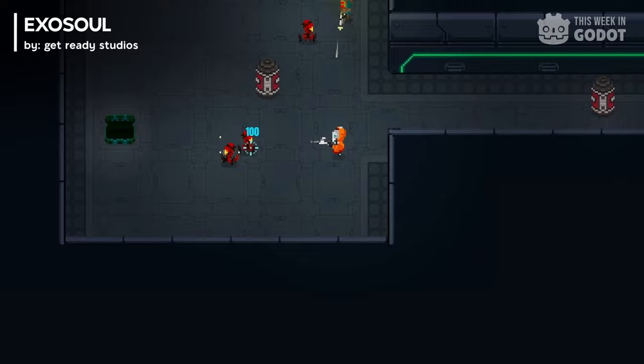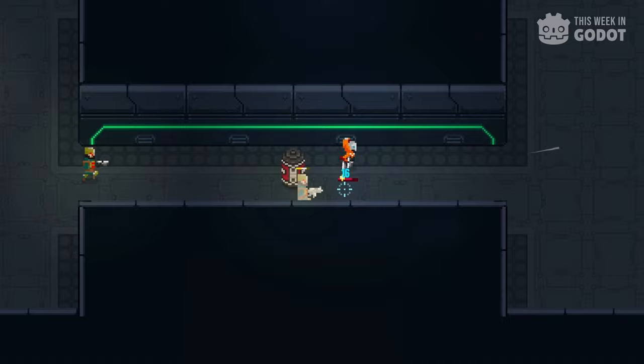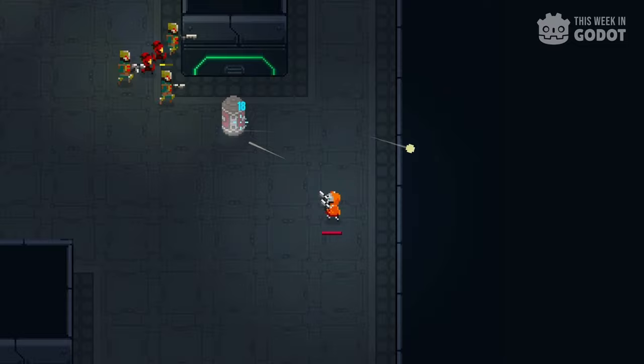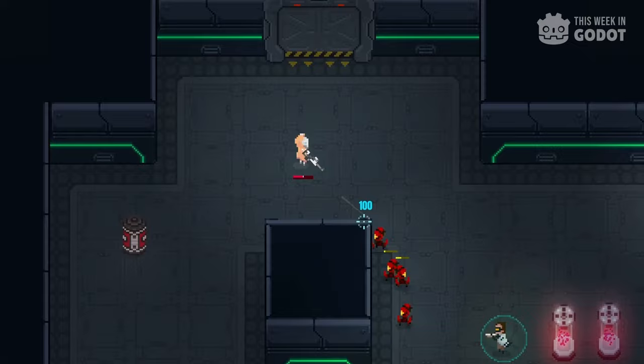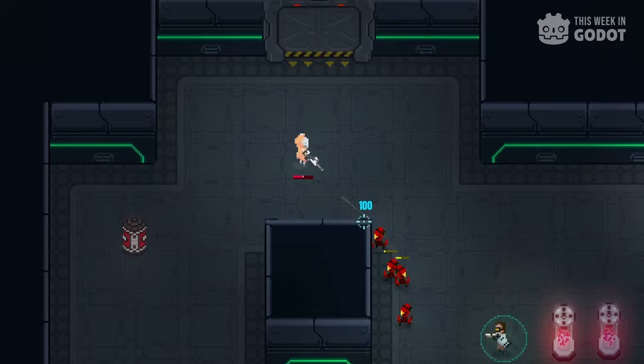Number 1: Exosoul is an adrenaline-fueled, top-down shooter that will test your skills and reflexes. Fight for your life against relentless enemies while trying to synchronize your body and soul. You have a powerful arsenal of weapons at your disposal, but you'll need to use them wisely if you want to survive. Each run, you'll find a diverse selection of weapons, but keeping your mind and body in sync is essential to getting bonuses and the edge over your enemies. And if you're defeated, at least your mind lives on, ready for another run. Check it out on Steam.